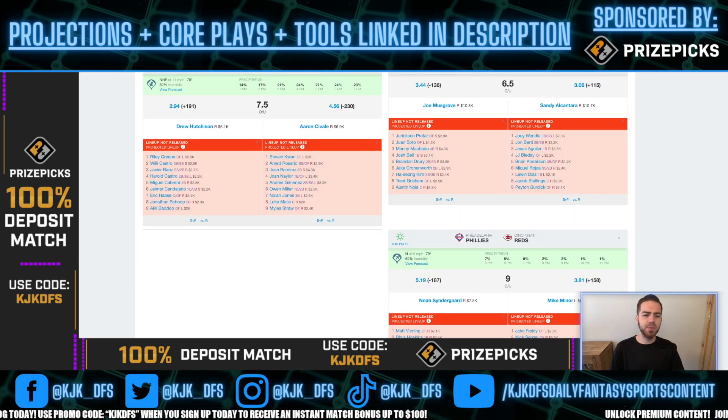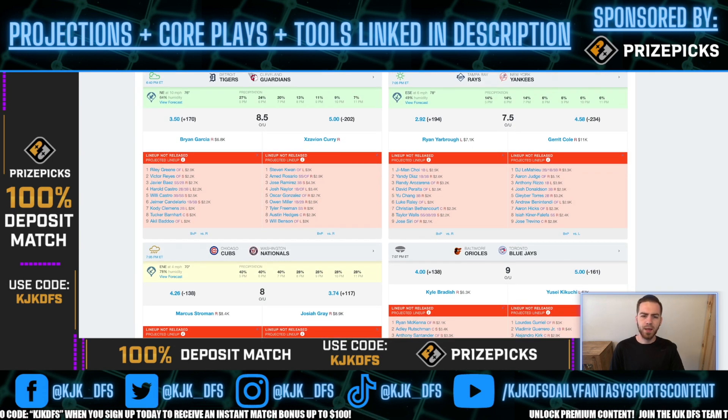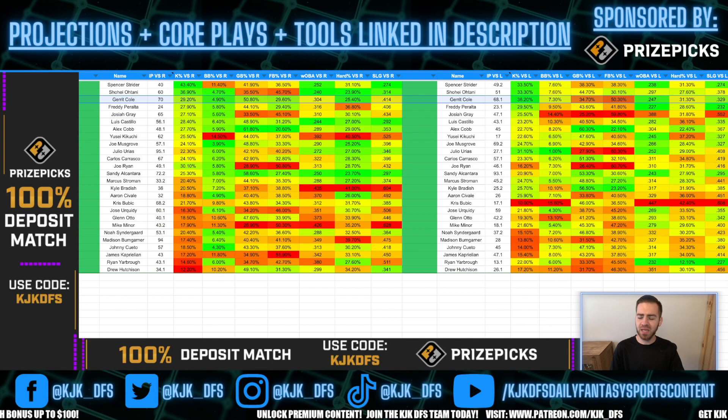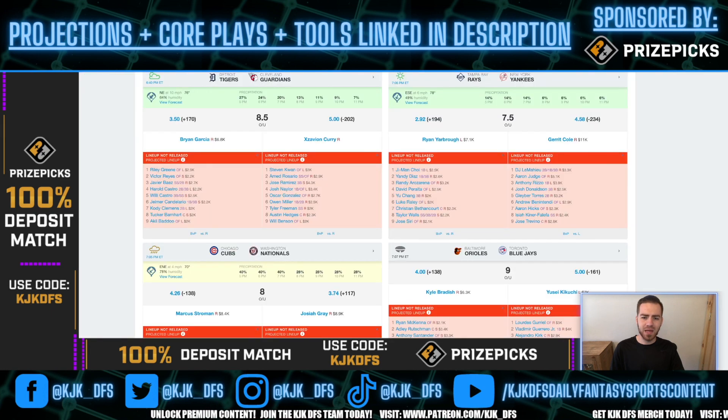Pick number two — we're heading to the New York Yankees taking on the Tampa Bay Rays, talking about Gerrit Cole. Another guy with elite strikeout stuff and a phenomenal strikeout matchup tonight against this Tampa Bay Rays lineup that's striking out at a really high rate. Cole has a 32.5% K rate overall with a 14% swinging strike rate, a 29.2% K rate against righties and a 36.2% K rate against lefties. His K rate actually ticks up nicely against left-handed hitting, and this projected Rays lineup has about four lefties.